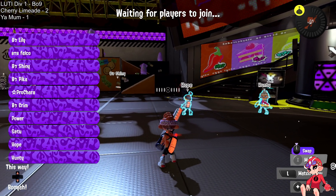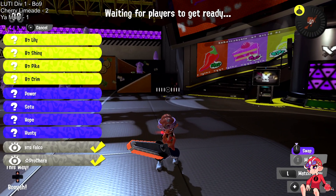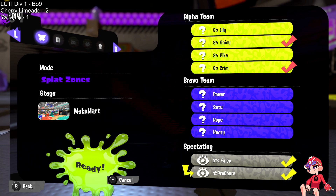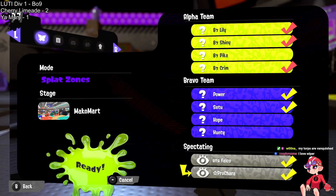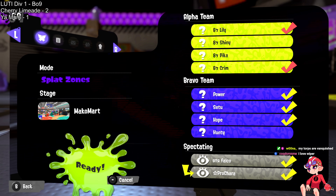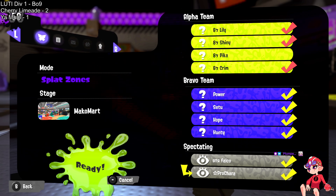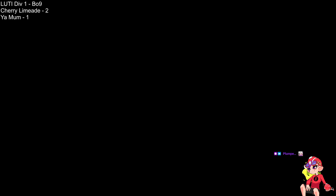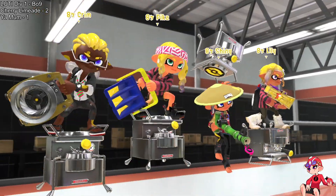We're entering Splat Zones — if you need slow defensive play styles that are good for the e-liter, this is the mode for it. That said, Mako is one of the more flexible zones maps — not sure if this is quite the map advantage Your Mom might have wanted, but maybe it's enough to make something happen. If you're Your Mom, playing a little bit slower and more area-control-oriented, you're just happy to be back on Splat Zones — a nice map where Power can get set up, with plenty of room and locations for these Crabs to get insane value.